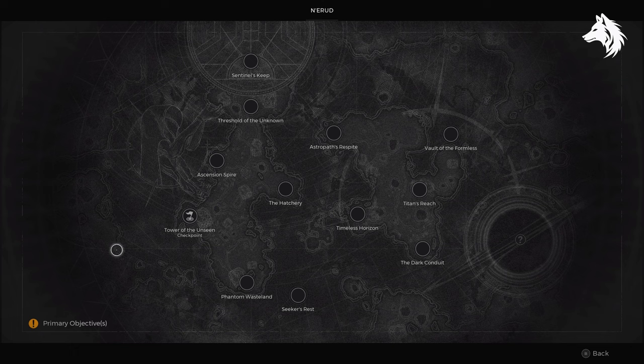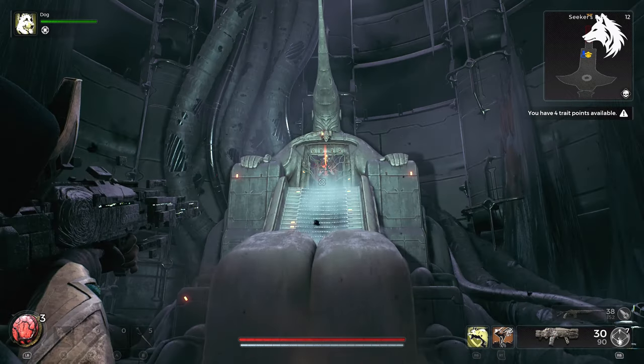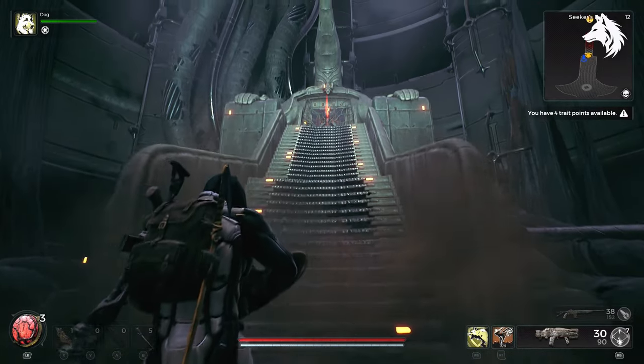At the start of Seeker's Rest you will find the Seeker's Key and then you will continue on through here and you will head through the Phantom Wasteland and speak with the Custodian. Basically you need to find two more Seeker's Keys and then you will fight a final boss.